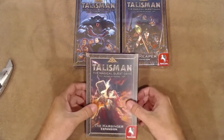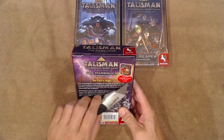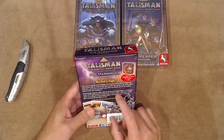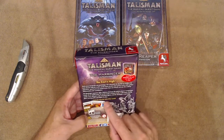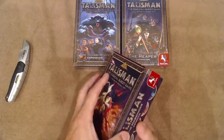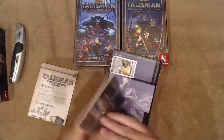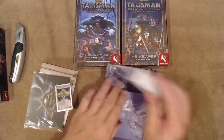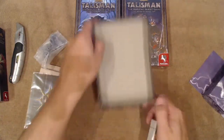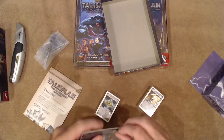The Harbinger expansion — these are all small box editions. This one requires Talisman Fourth Edition; you don't need anything else. The tagline asks 'Can you stop the end of the world?' — obviously the Harbinger must be some kind of bad thing coming. Let's look at what we get: a bunch of cards, some miniatures, and some other things.